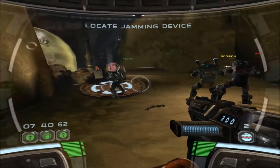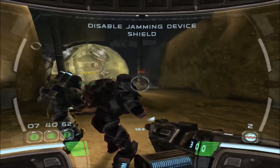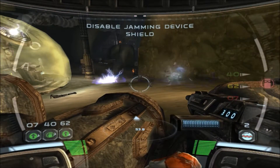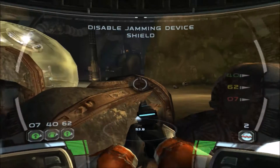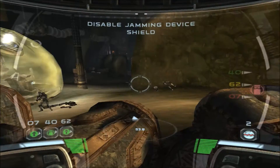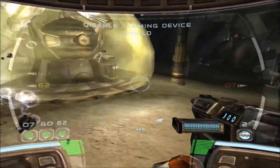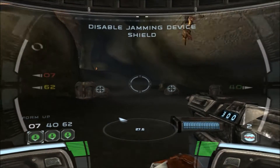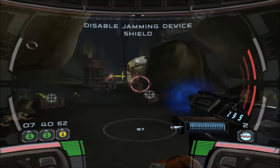There's the jamming device, but it's shielded. The controls to that shield must be nearby. Move it away! Delta Squad forming up. Take that bug! There's a computer console at the opposite end of this room — it must control the shield to the jamming device.